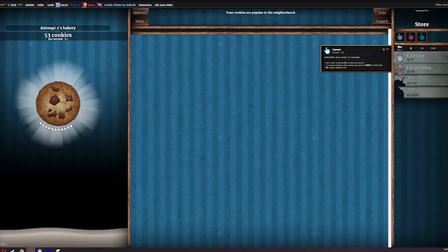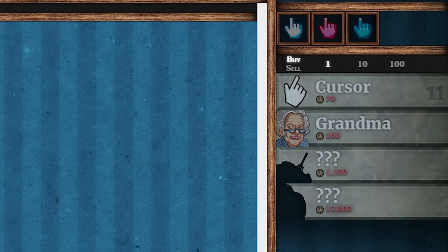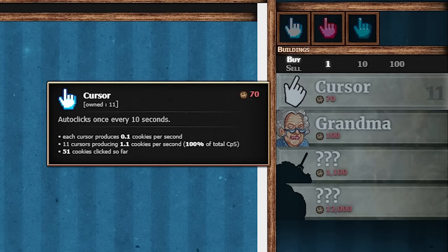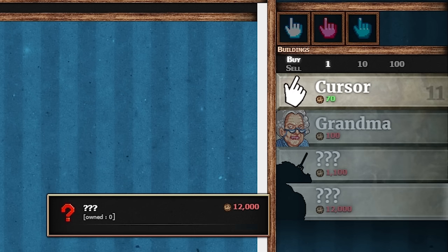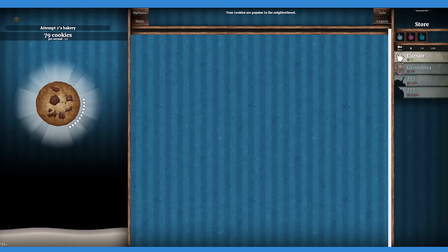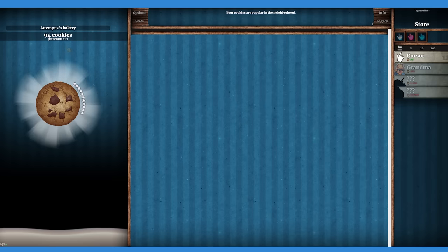One thing I've done is use the ad blocker of Opera GX to actually remove the two ads that appear on screen. This is necessary if you're trying to do this exact same setup, because otherwise the adverts are going to get in the way of you having more space for more clickers — there's cursors, grandmas, mines, factories. It just gets more and more ways of making cookies and we need space for all of them to be clicked. If you had adverts, you'd have to scroll and that would be a nightmare to program on a macro. So I'm going to go sit down, build ourselves a macro and I'll show it off.